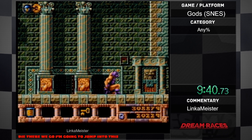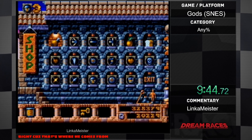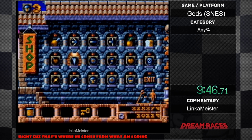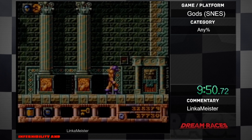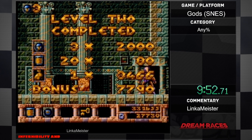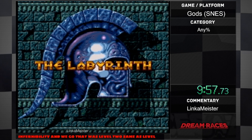I'm going to jump into this, and I automatically go to the right because that's where he comes from. I'm going to buy a shuriken to get some money back, then an infernability. That was level two — same as level two.